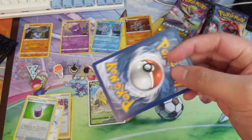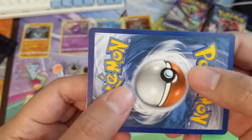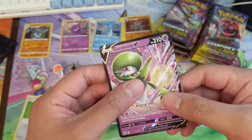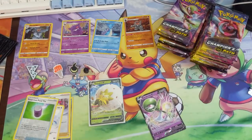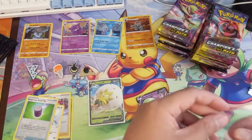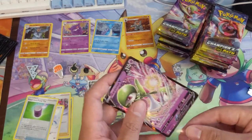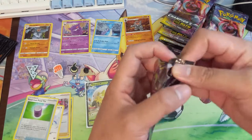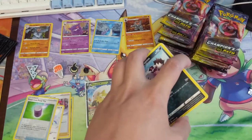Taking a look at the centering for the Gardevoir. The regular V is not going to be too hot for PSA, but this one looks pretty well centered. If we do want to get this graded, we'll put a penny sleeve on it for you. Two hits already. Haven't gotten any of those super rares yet.